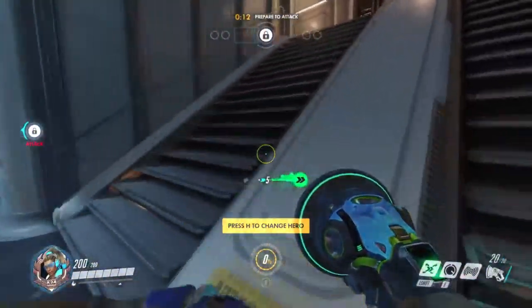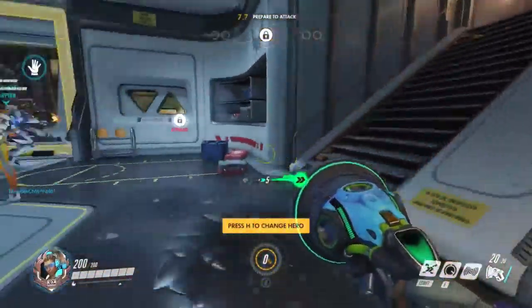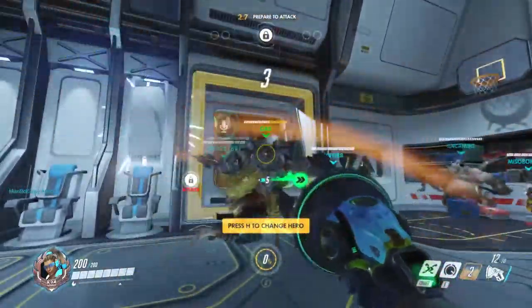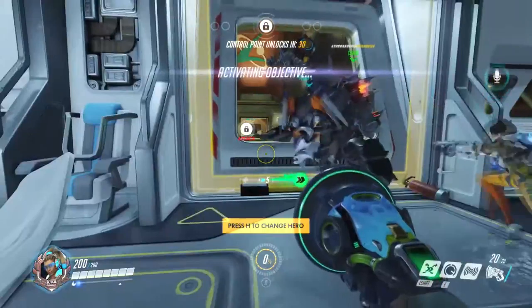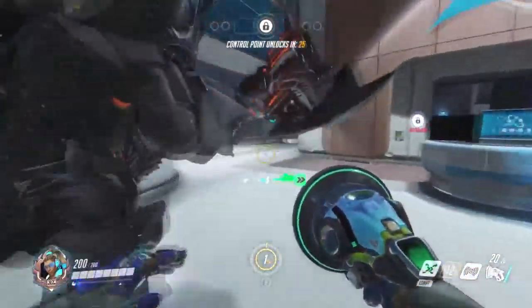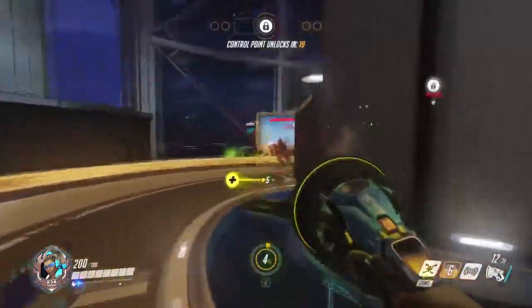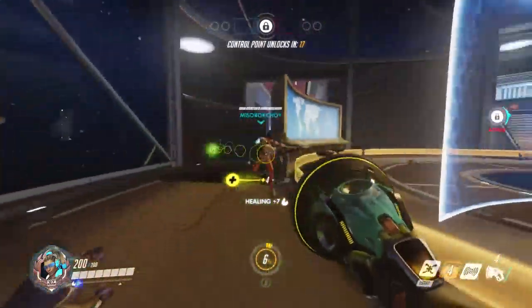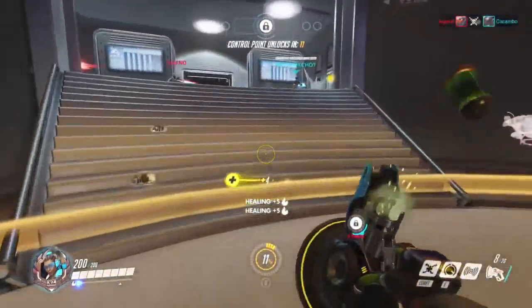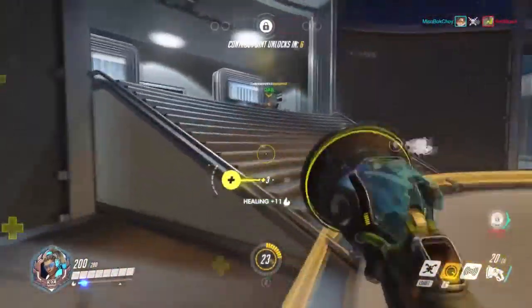I'm going to go ahead and show you guys his abilities. This is left shift — switch to healing yellow, and speed boost. This is his right click, knocks people back, and his left click shoots off his gun. This is the speed boost regular, and this is how fast it is when you amp it up with your E ability. I'm going to go to healing as we're getting into battle. You'll see me pretty much spam left clicking this entire game, because there's no reason not to.